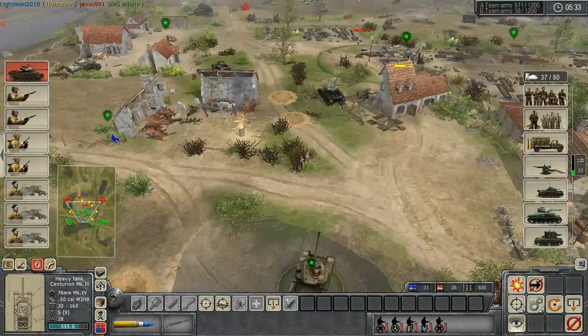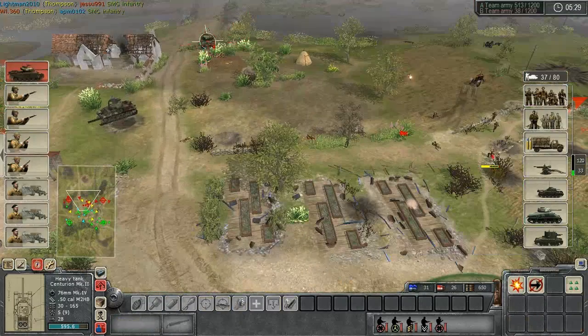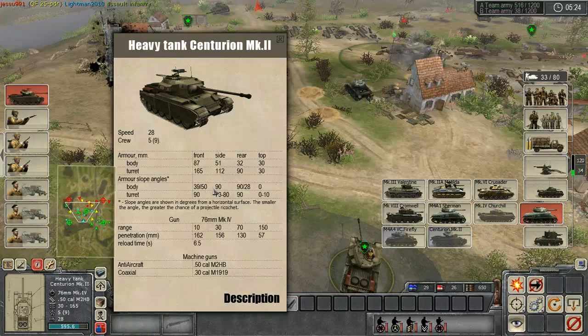It does come with a .50 cal on top. What does it get — 87 on the body. I suppose it has good sloping, but still.